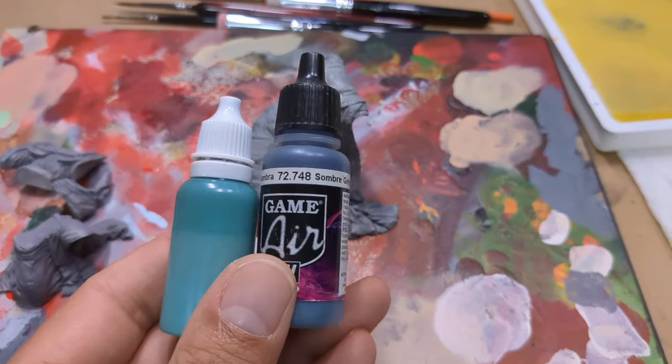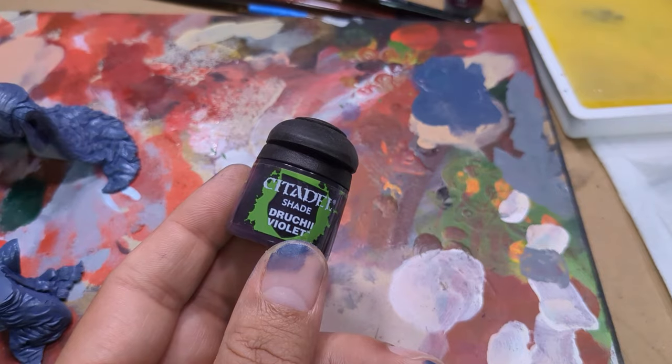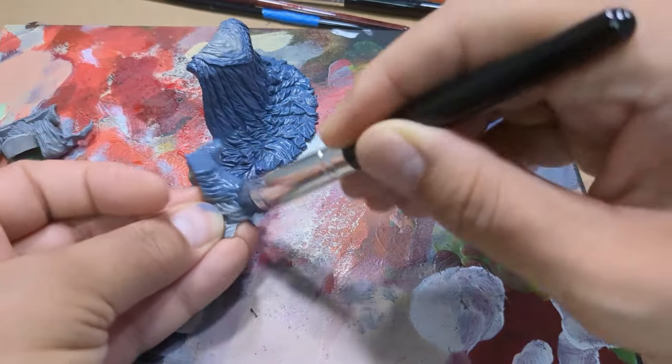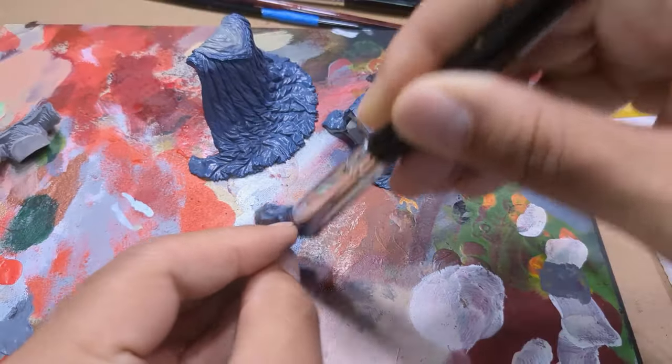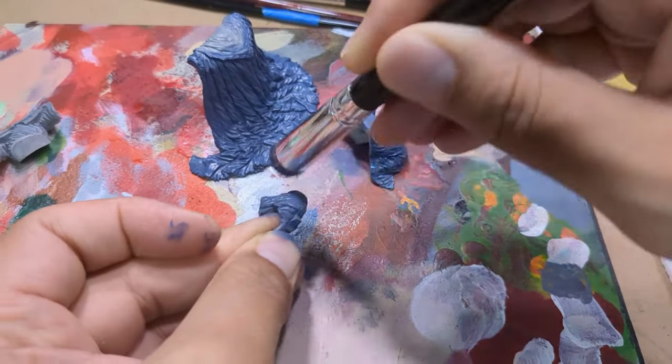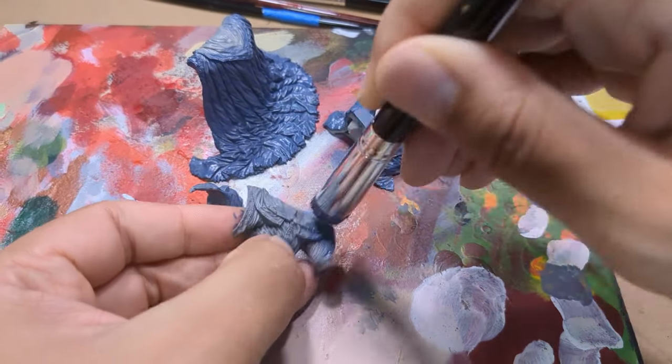Starting with his robe, I pulled out somber gray and bright teal as a highlight, and Daruchi violet for a shade tone. Using the somber gray as my mid-tone here was pretty clutch. Not only did it give me a solid color tone, but it was dark enough for the shades to get deep while light enough for the highlights to glow. Two quick overbrush coats got me started in short order.